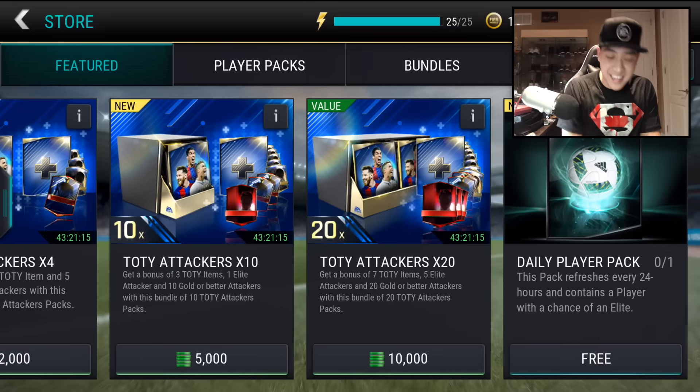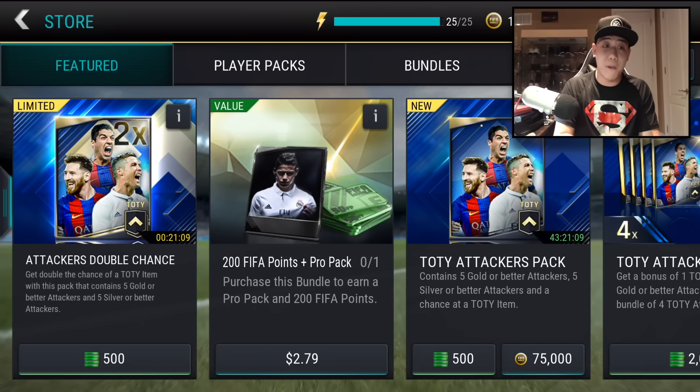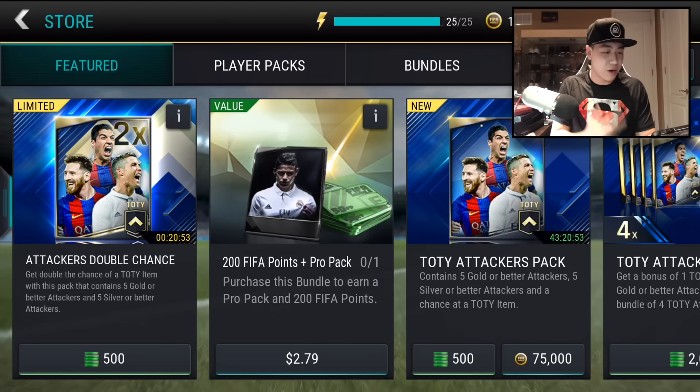Right now we got the attackers. I said I was going to open up the Team of the Year attacker bundle 20 times, but today I'm actually going to be opening up the Double Times Attacker Chance Pull packs. These are only 500 FIFA points each, and they do contain a chance at a Team of the Year item, five gold or better players, and five silver or better players for striker, left wing, or right wing.